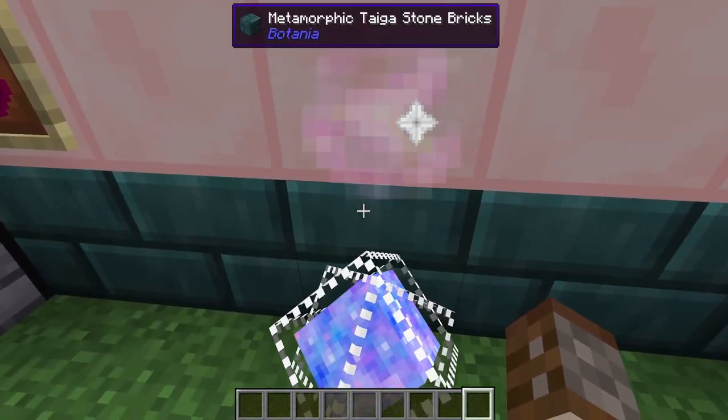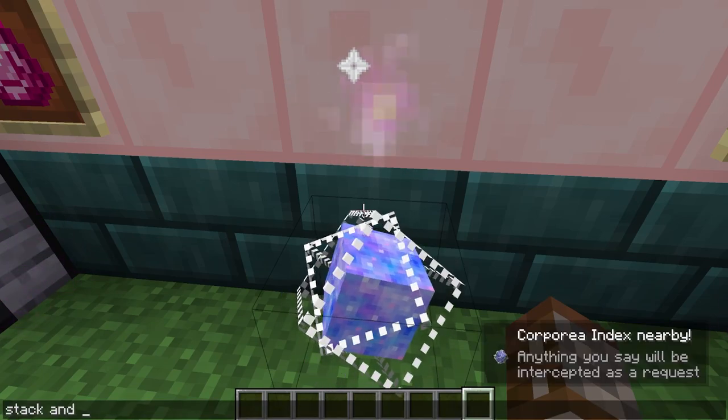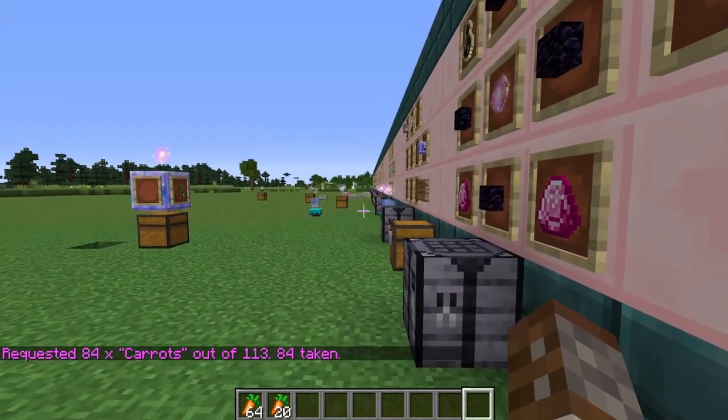It can go even more in depth — you can say 'stack and 20 carrots' and it will give you 84 carrots. It's very detailed and supports total amount requests as well.